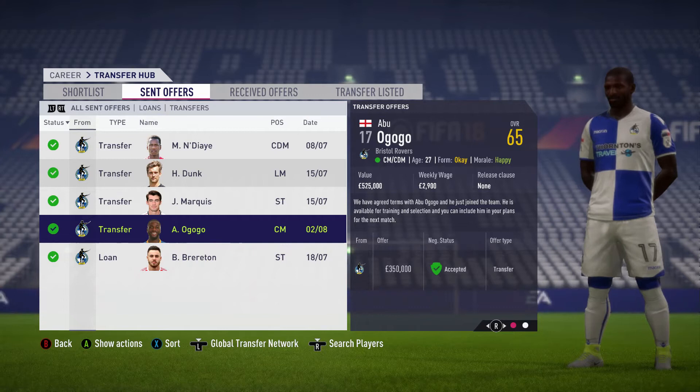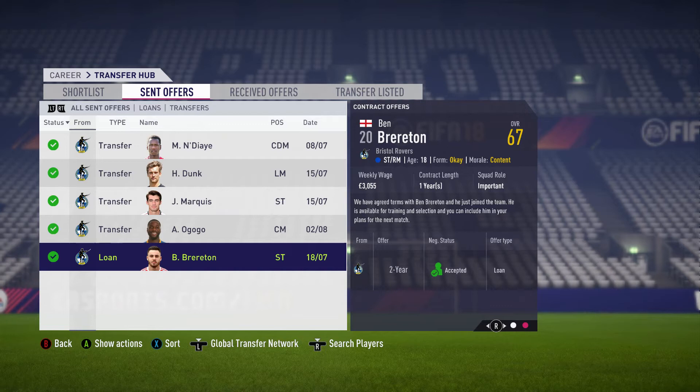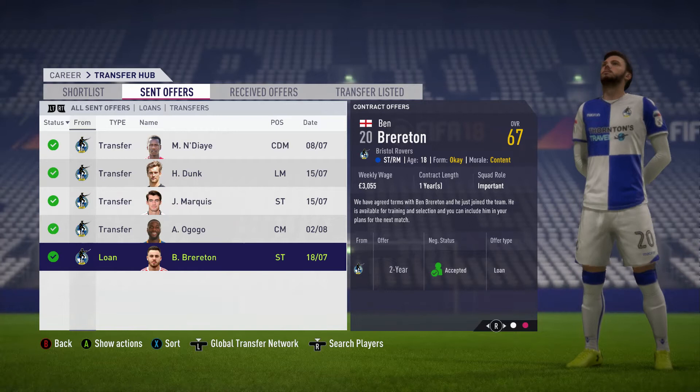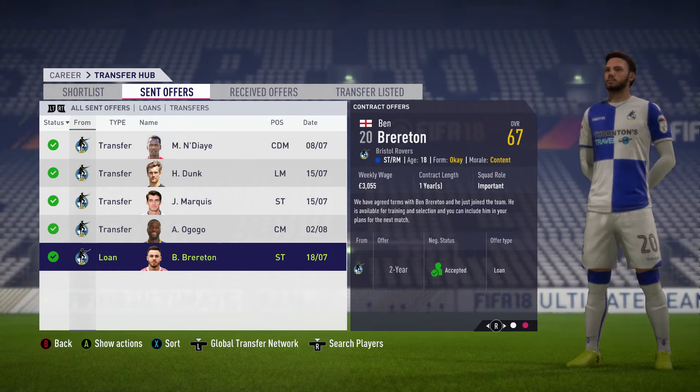He's going to be rotation — I'm expecting we're going to need a bit of rotation. And finally, Ben Brereton on a two-year loan from Nottingham Forest. He looks really good, and we're able to share the wage as well, just over £3,000 — his full wage was around £6,000. We were able to halve it and get him in on a two-year loan. He's quite pacey, so we've got a good few options up front.